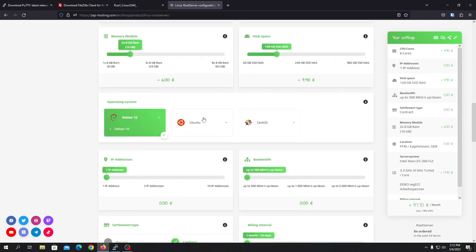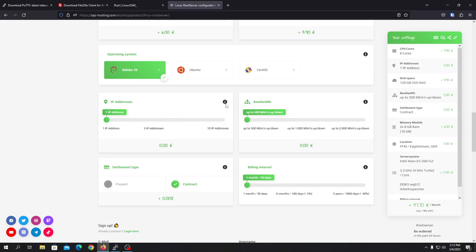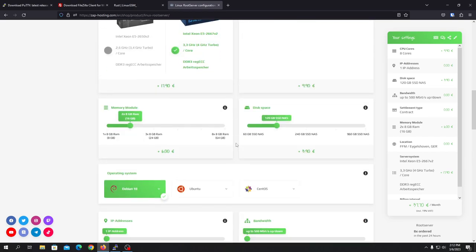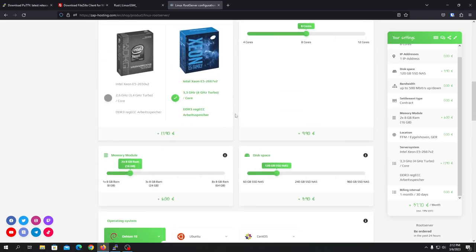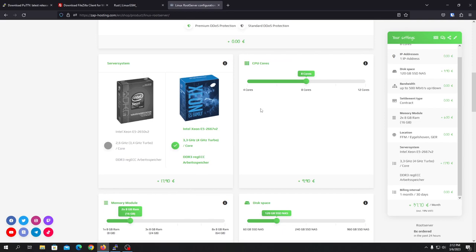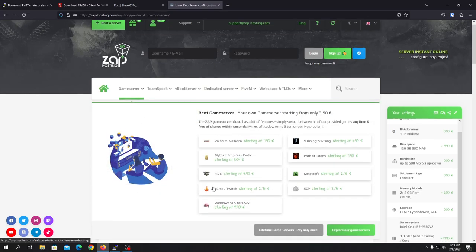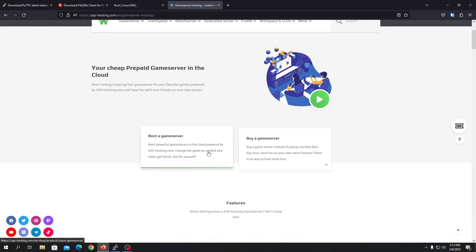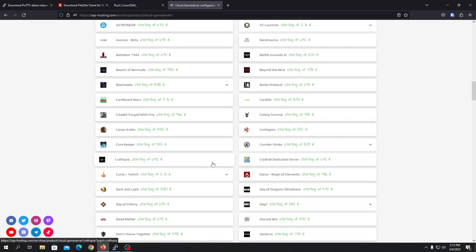You can install whatever operating system you want — you can choose CentOS or Debian. You can also add more IP addresses, but one is of course enough. If you want to host multiple servers at once using the default port, you'll need extra IP addresses. The price comes to 37 euros per month, which is very cheap for this much. I'll put the direct link in the description — click it to visit and purchase. You can also get a managed game server from them like a Rust server if you don't want to do it yourself.